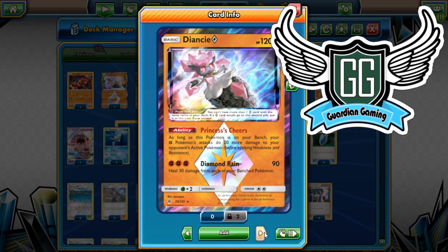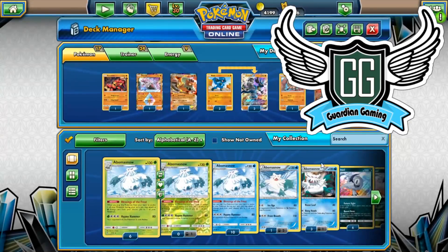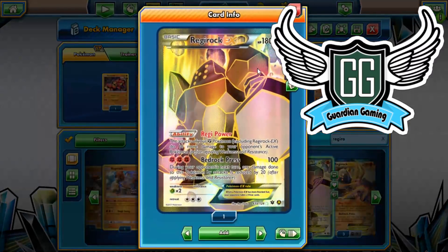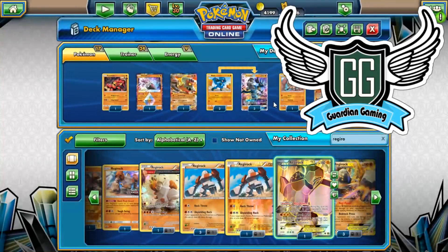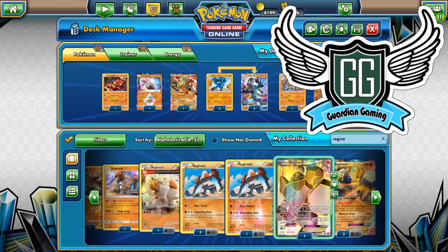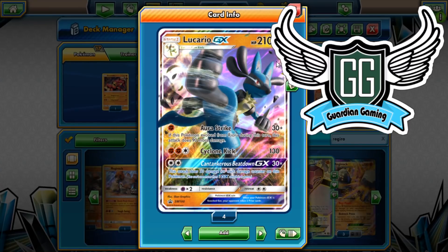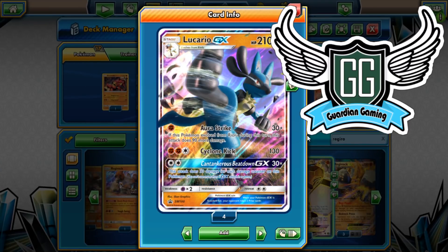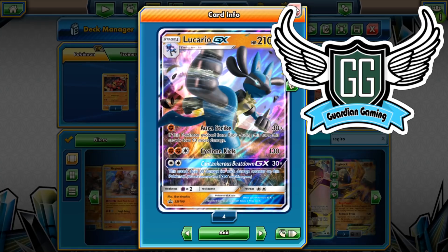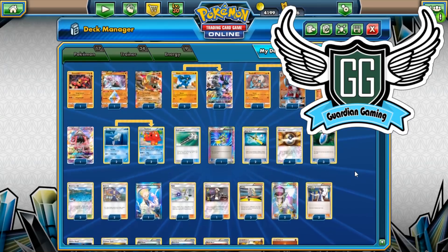There are a lot of things we can add to this deck, but we have to figure out what we can cut first. Diancy does 20 plus damage. Regirock EX also increases your fighting type damage by 10, so you could technically put in Regirock as well to increase your damage output. It's kind of important if you want to hit certain numbers — with a strong energy that's 140, with Diancy that's 160, with Regirock it's 170. That's the only way to hit 170 without a damage boosting item.